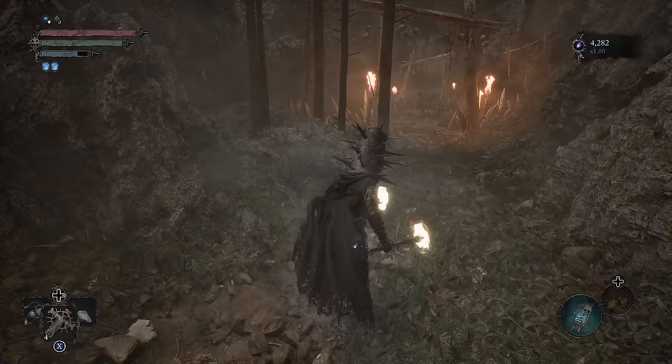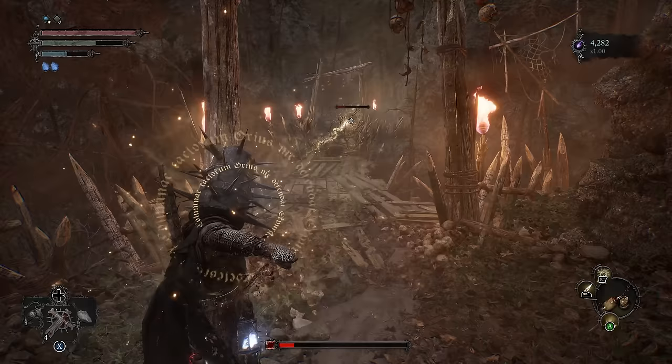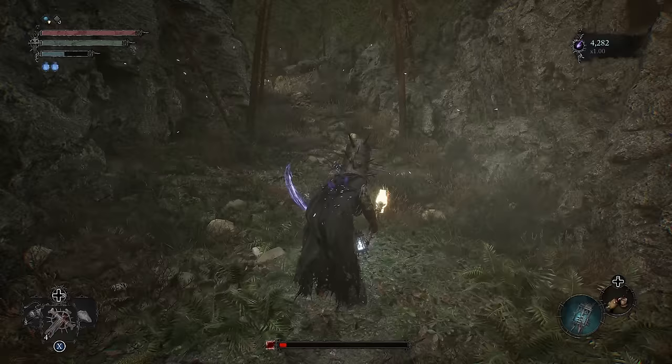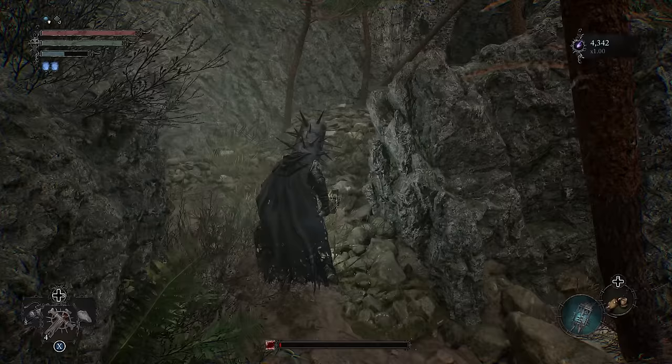Down the ladder, get the upgrade mats. Up ahead, we have an Archer, so we're going to pop him off from range. Once he's dead, we can go into Umbral. Cross over this bridge. There's going to be a couple more enemies that are just kind of positioned to try and get an ambush on you, so we'll go up here. Grab the Smite here.